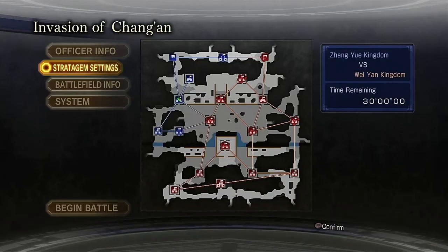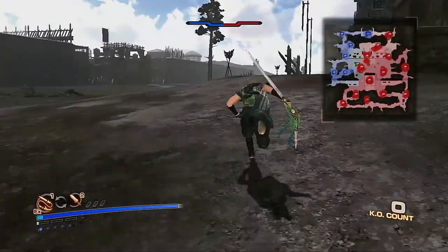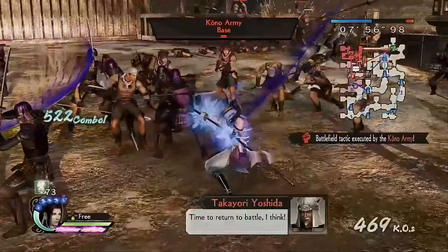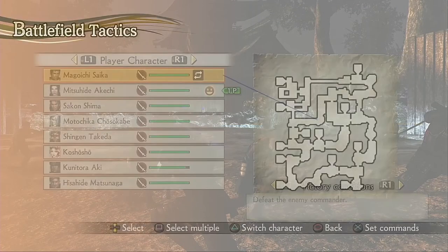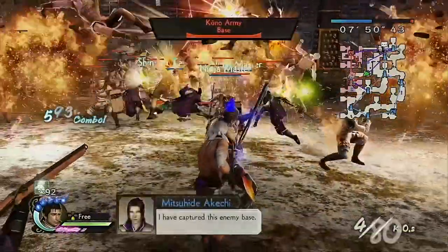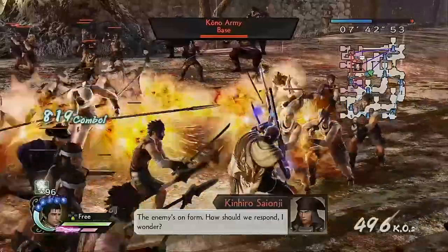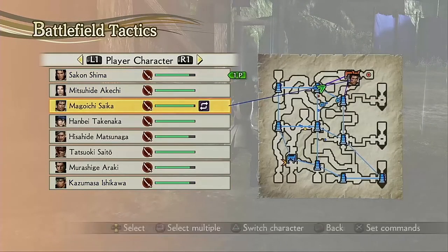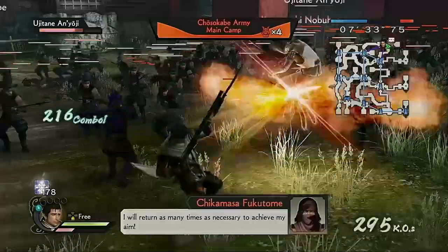In comparison, Dynasty Warriors 7 Empires has much more open stage designs, so you have a lot more freedom in approaching battle, and capturing the right base at the right time can force the whole enemy army to abandon their advance. The switching between two characters at any time in battle is still present in this game, but that option is now limited to characters with relationships with each other. And the progression of a battle is too linear, with objectives popping up only every now and then, so you can safely ignore character switching altogether and not lose much from it. The game just doesn't do much with that mechanic, which I blame on the stage designs of the original Samurai Warriors 4 not being all that good to begin with.